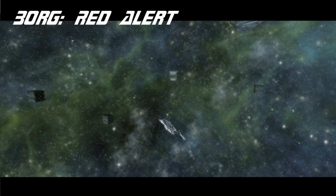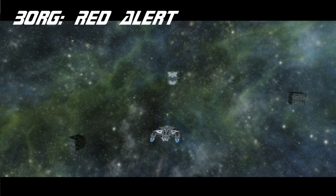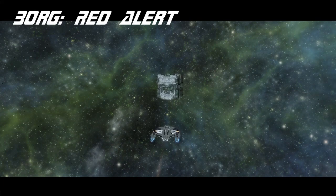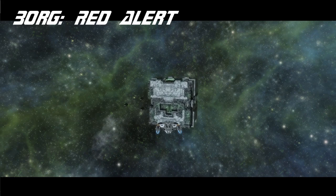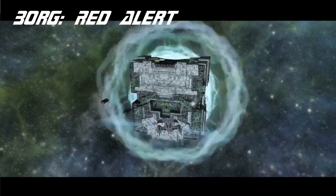That bodes well for the review of the Equinox, doesn't it? So let's go ahead and talk about the Equinox. It is a science ship. It has radar flanking. It has a 4-2 weapon layout with a secondary deflector because, of course, it is a science vessel. It has five science console slots, so that's pretty good.